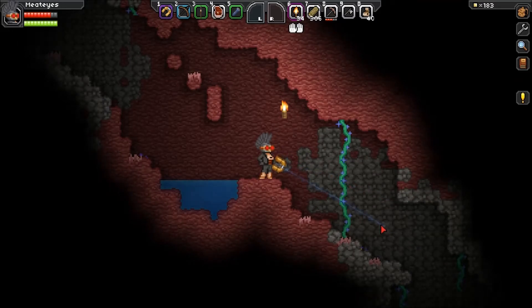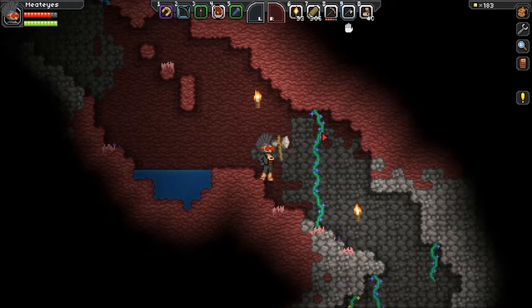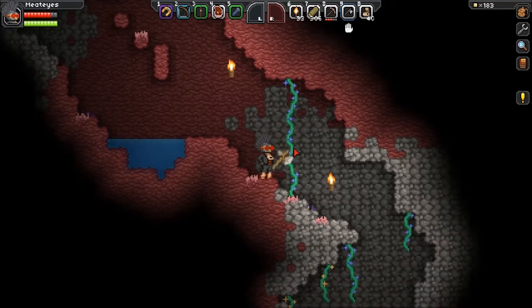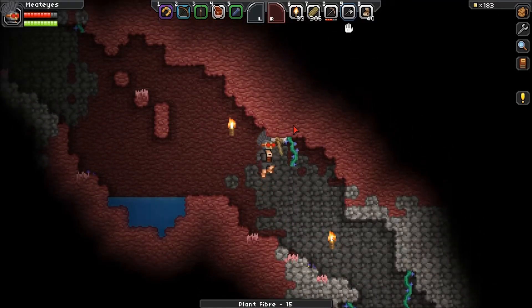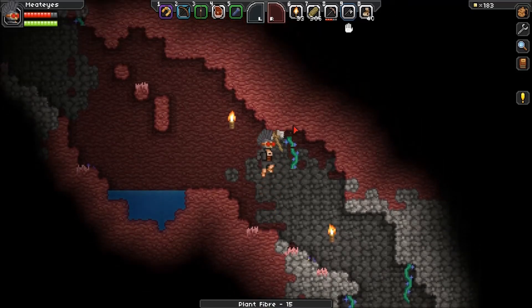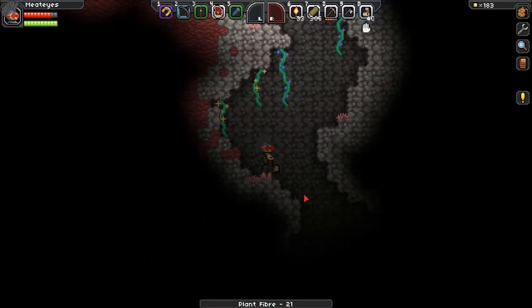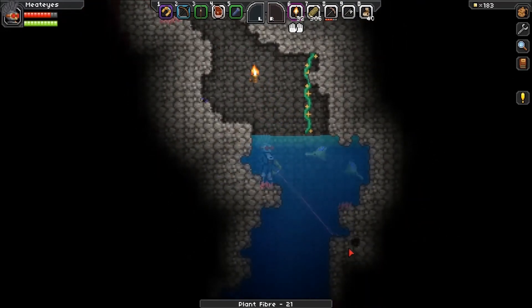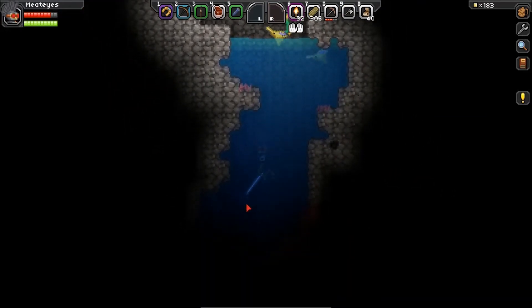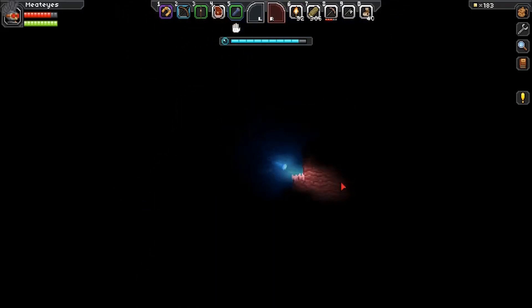A few lights. I can take some of these Tarzan vine things down and use them when I get back to make my bandages. At the moment I'm on the lookout for that elusive iron. And there's an out at the bottom of this — just water. A lot of water. Drowning amounts of water, probably.